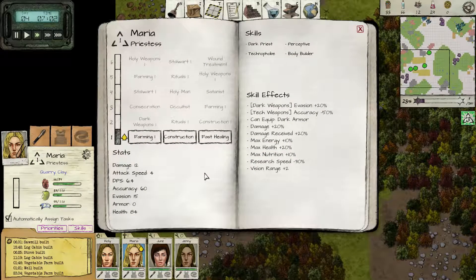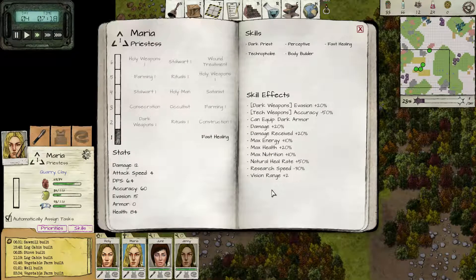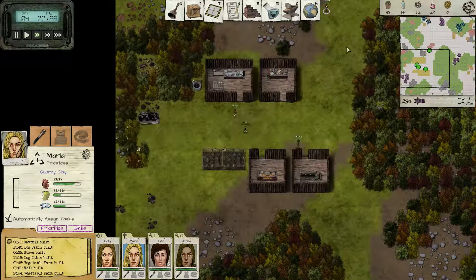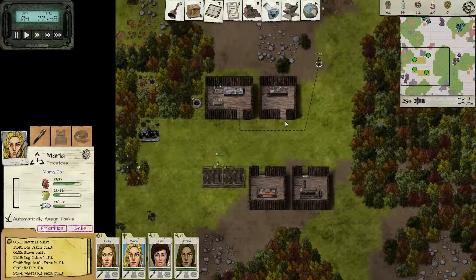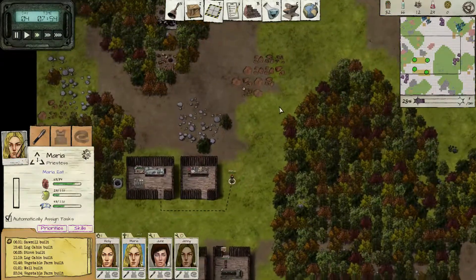Let's see here. You're farming up, but you are more of a... let's give you fast healing. I think that's probably better for you. Right now, all we have are sort of the beat sticks to fight with, which is fine.